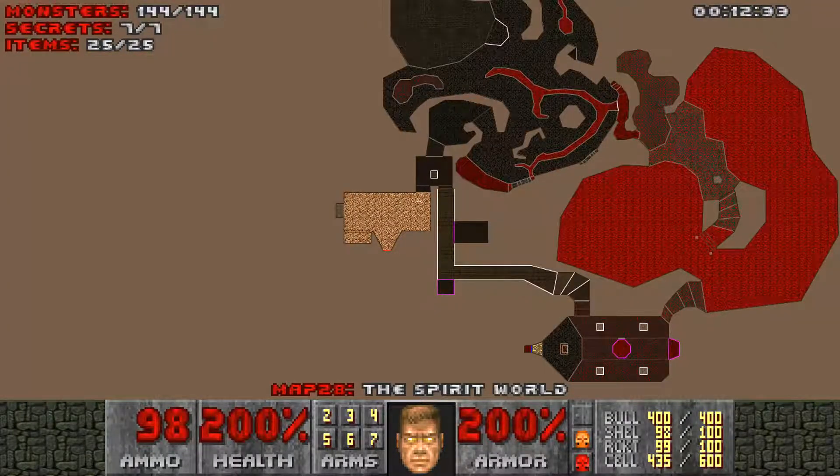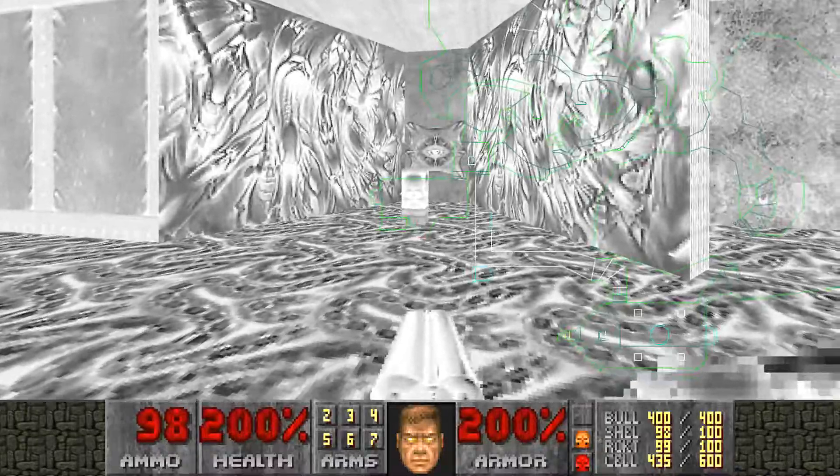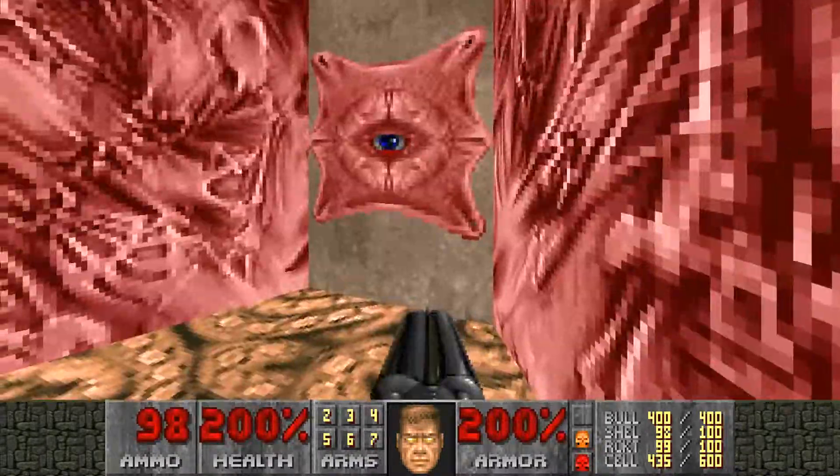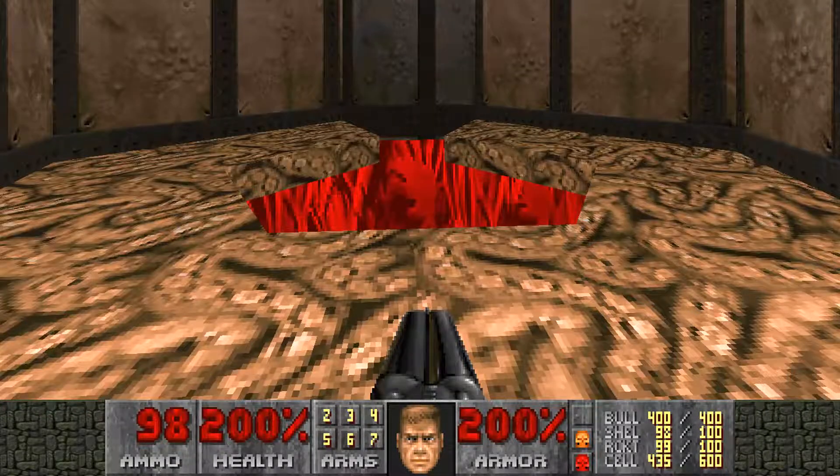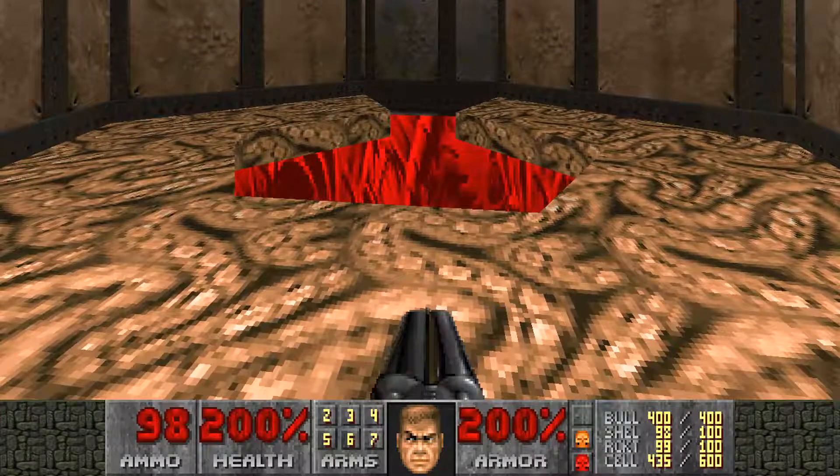Come into the final room — as you can see, we have all monsters, all secrets, and all items. That concludes our run through the Spirit World. We're going to go ahead and make our way to the final exit. I'll see you guys next time in Map 29, the last actual level of Doom 2 before the final boss.